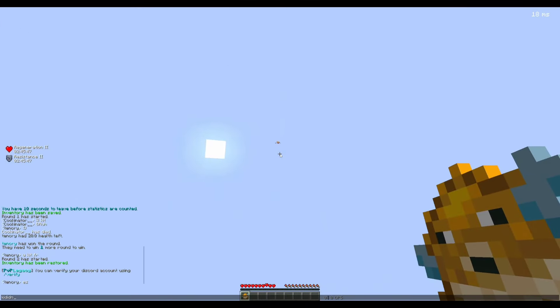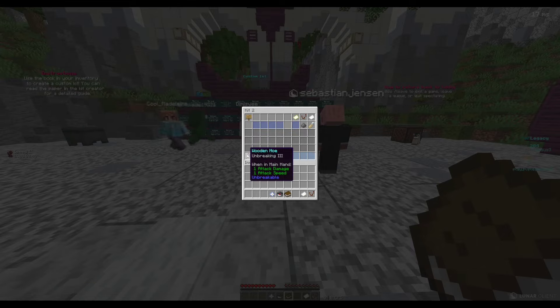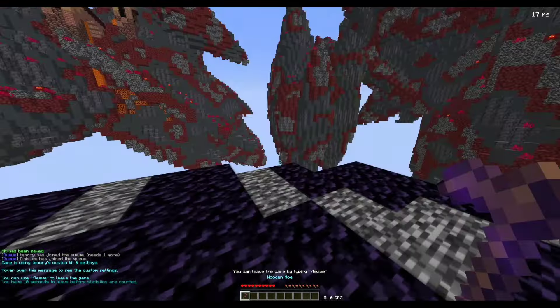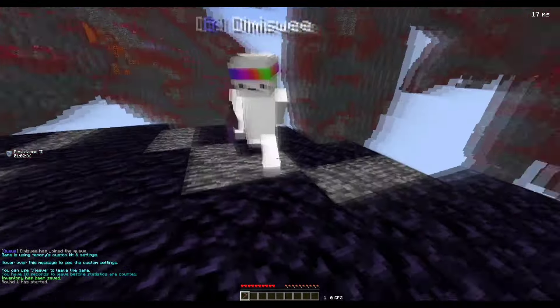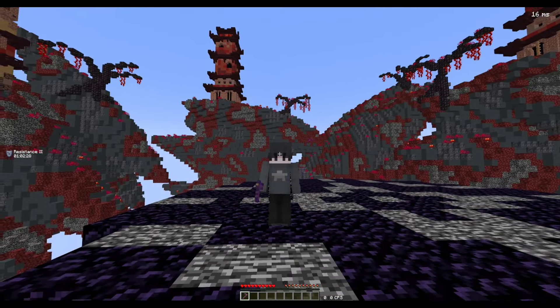That's a good idea - get a wooden hoe with Unbreaking 3. Oh, I can make it unbreakable - perfect. And Knockback 1 - I'll take this guy's advice. Let's see how this goes. We don't have the puffer fish anymore, but we do have a Knockback 1 hoe. That is nice, but the problem is I feel like this is too easy.